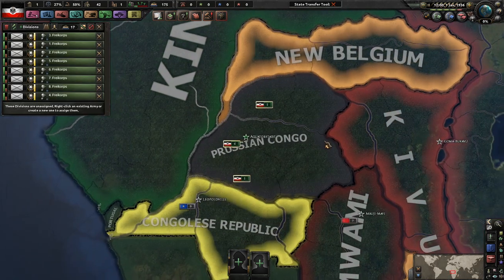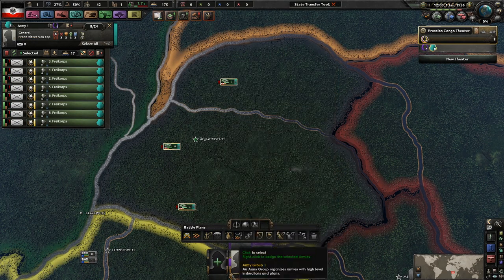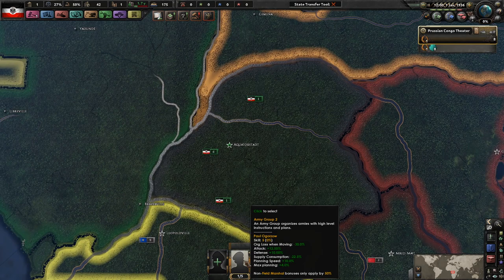Do we actually have any generals already? We do - they don't have any portraits but that's okay. Assigned both of them. We've got to remember that there are people assigned to this even though they don't actually have portraits.